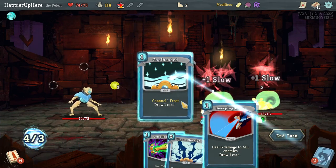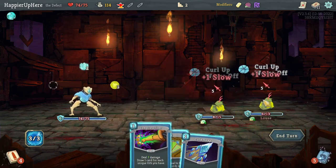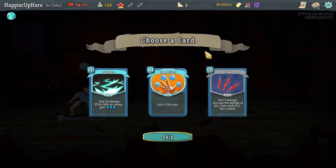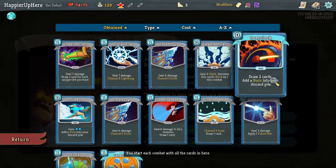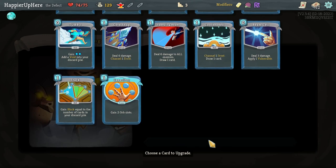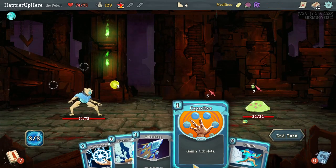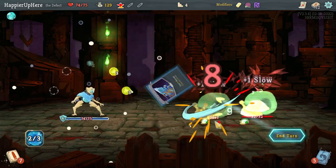Starting with Turbo, Cool Headed, Steam Barrier, Sweeping Beam, then Compile Driver to kill one with Cold Snap and deal damage — the orb is enough to kill. Second time being offered a Capacitor; I'll take it now since I clearly have enough orb generation. Got a Move, Transfer, Upgrade — transforming is interesting but I'm happy with the cards I have. I'll upgrade Cool Headed for extra card draw; now I just need more zero-cost cards to make that Cool Headed worth it.